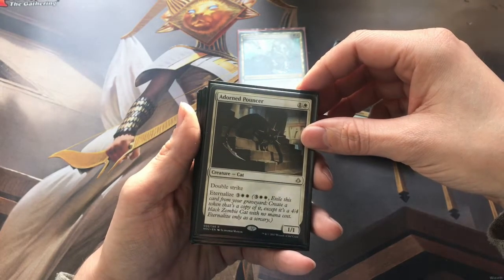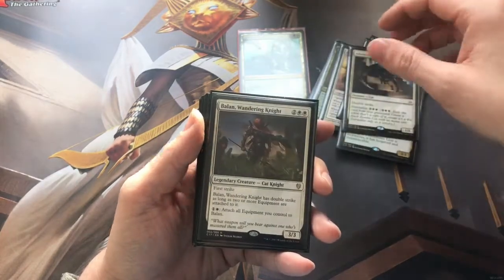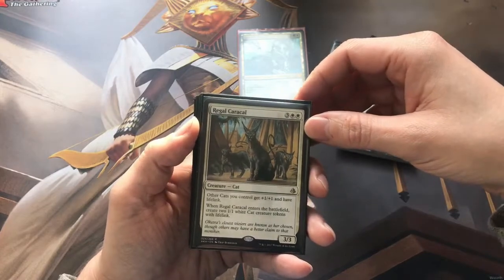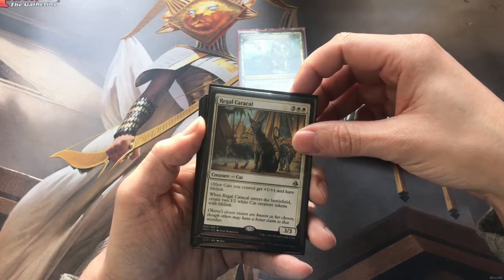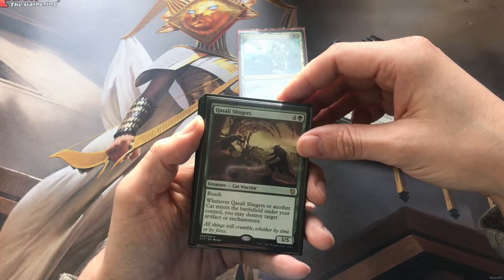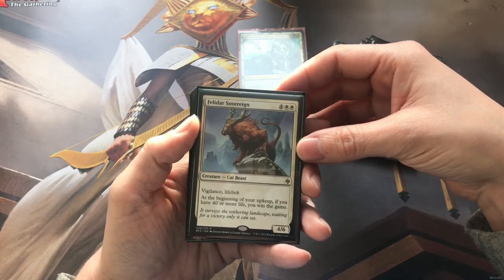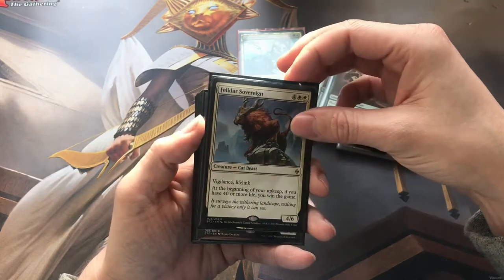Adorned Pouncer - double strike 1/1 which isn't great, but as soon as you eternalize him, 4/4 double strike is a different matter. Balan as well, he's stayed in here - some of the cats have been cut, some have made the cut. Regal Caracal - we've got to get the Cat Lord in here, so it gives plus one, plus one and lifelink to all other cats and comes in with a couple of tokens as well. Krizali Slingers with reach - you get to destroy target artifact or enchantment whenever another cat comes into play. Felidar Sovereign, because we can't make a deck without a win condition - if you have 40 or more life you win the game, and we've got plenty of lifelink going on so it's always a possibility.